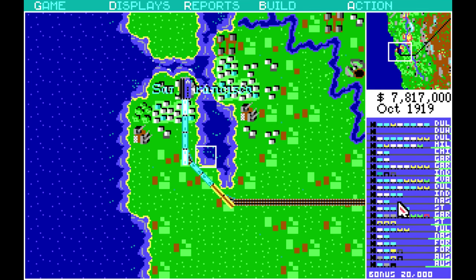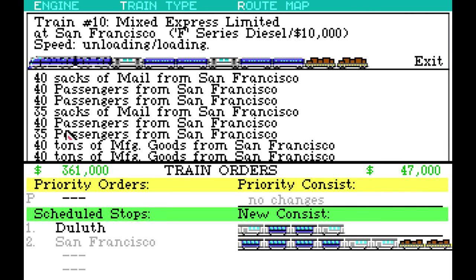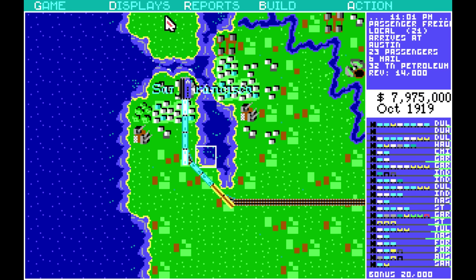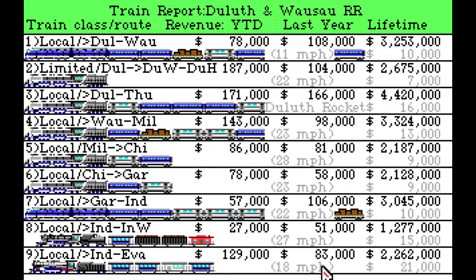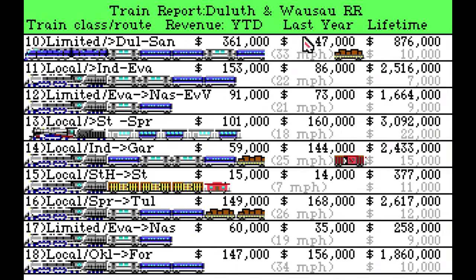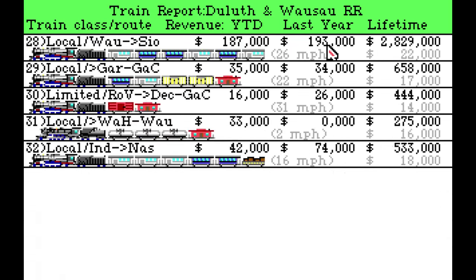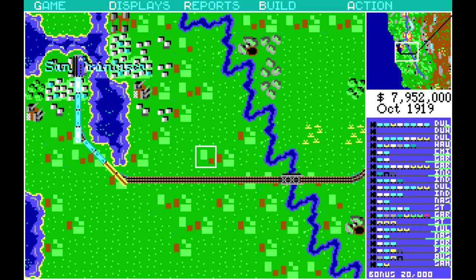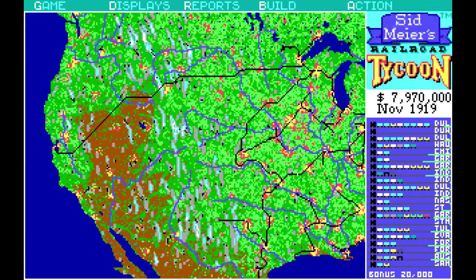Now what does he get when he comes back? He's going back to Duluth. He is basically loaded. Remember that $361,000 for getting here - now let's see what he gets when he gets back. Train income - that's impressive. Last year he was probably zero, but I'm eager to see what he does from now on. Look how green it is because it's so much money.